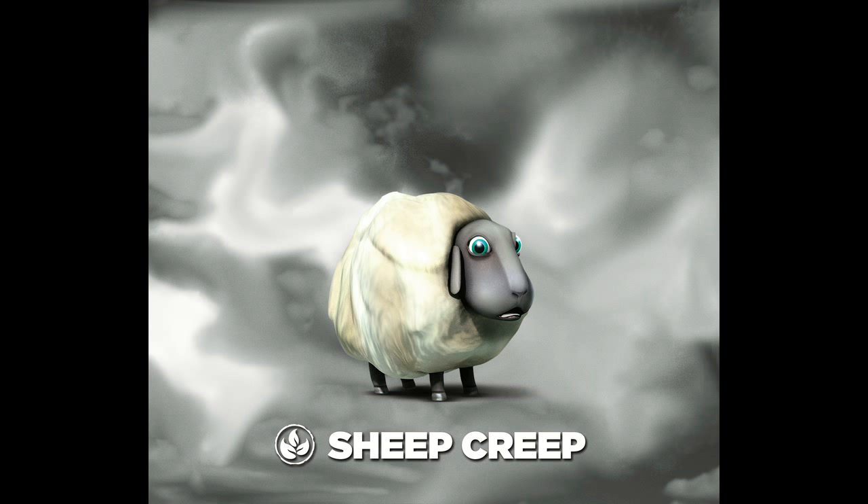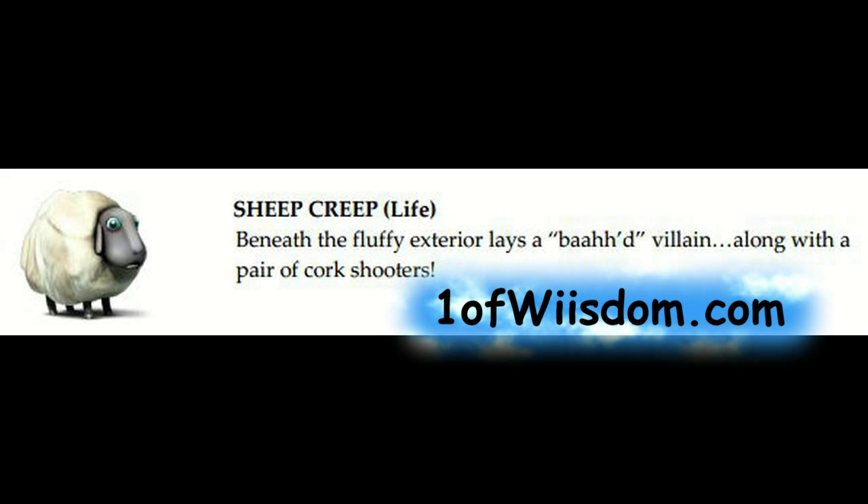Another new one, just like Gulper — it is Sheep Creep. You're probably sitting there thinking I'm pranking you. Kid you not, this is a villain. Life element. Beneath the fluffy exterior lays a bad villain, along with a pair of cork shooters. There is some gameplay of this guy — it's pretty amusing, and looks are very deceiving in this case.